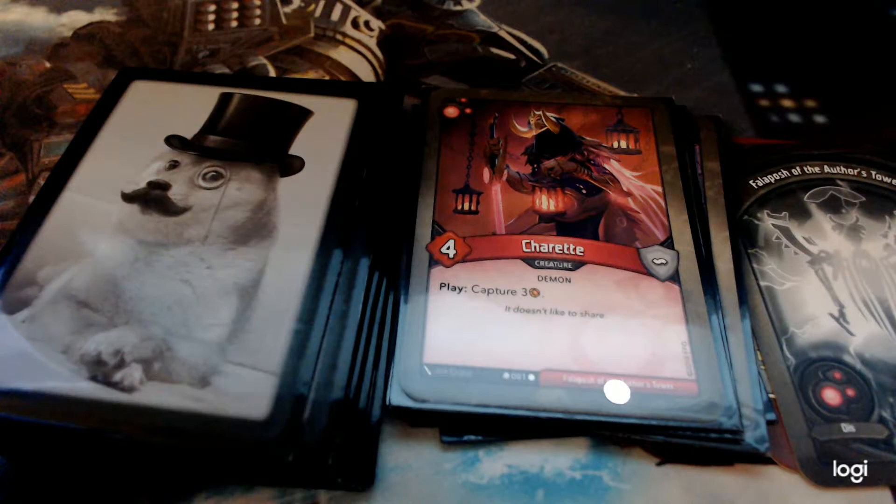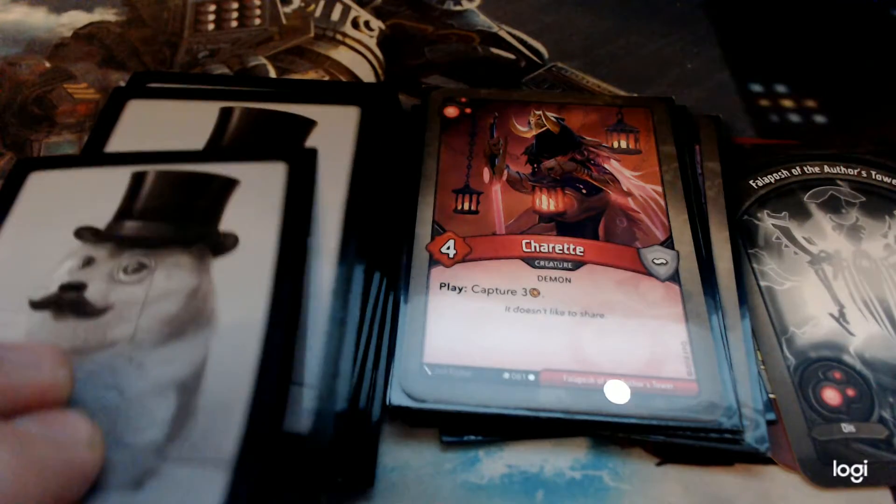Charrette — power four creature. You play it and it captures three. This factors pretty strongly into slowing down your opponent's forging and putting them in a situation where they might end up with a large pool that could benefit you somehow.